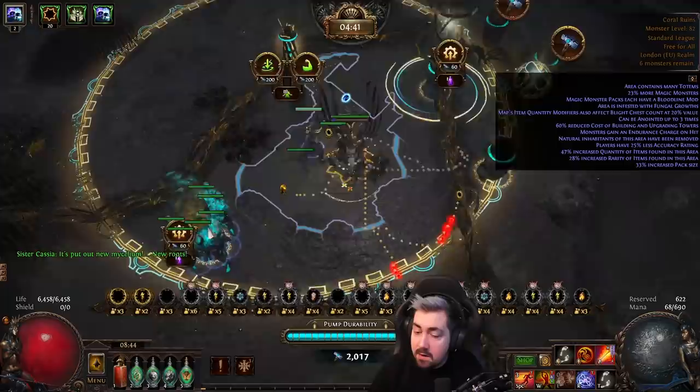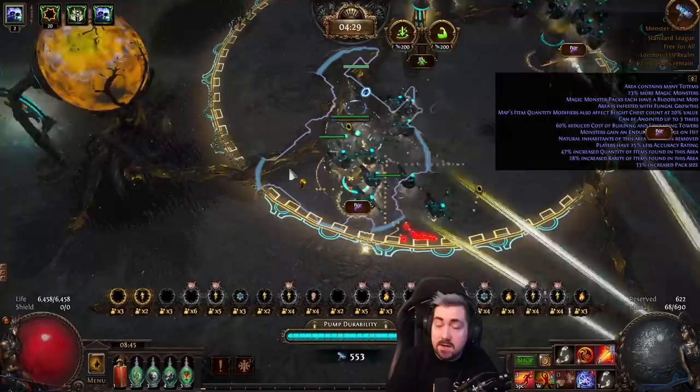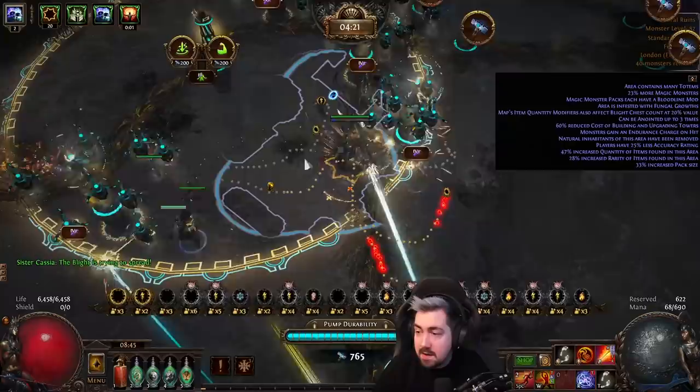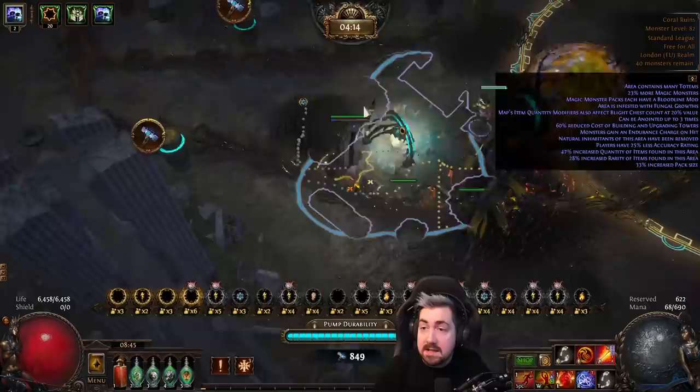I can upgrade the minion tower on the right path, and you can see they're already starting to slaughter things in the distance. Nothing in this is minion immune so I have a guaranteed success here — I cannot possibly fail this. If there were minion immunes, what I really like is putting down a stun tower and a frost tower pretty close to the pump, and then focusing on killing the minion immunes myself.